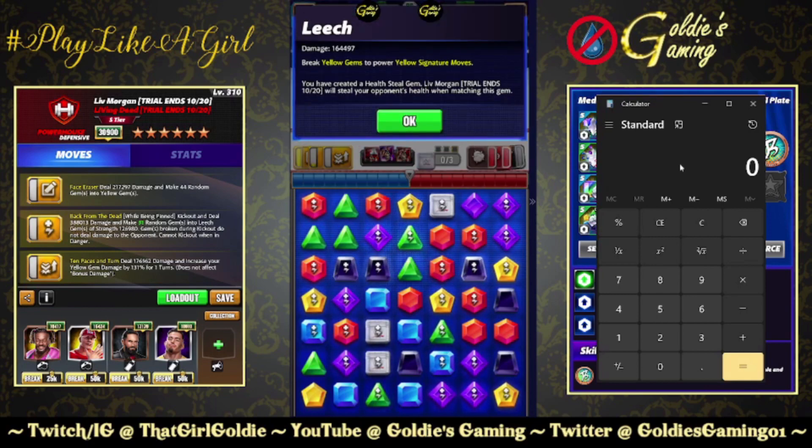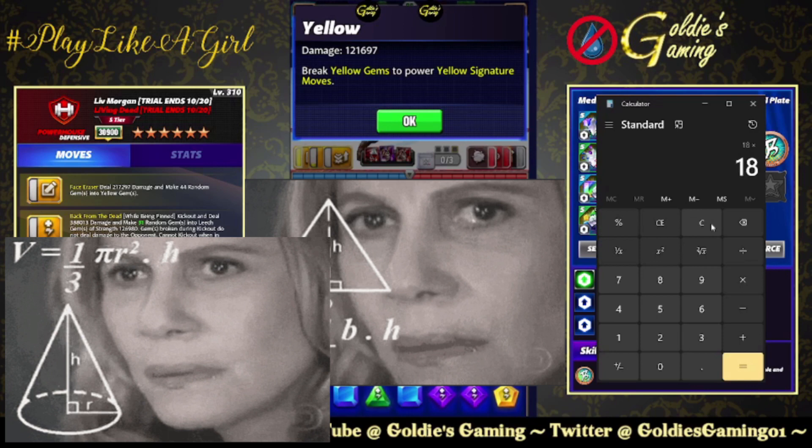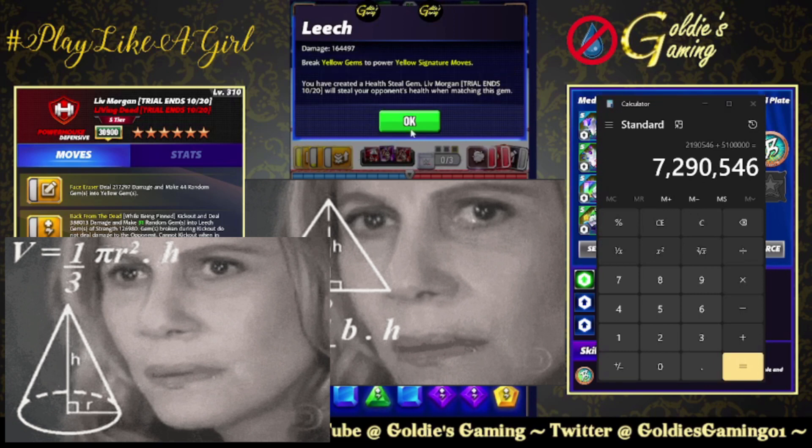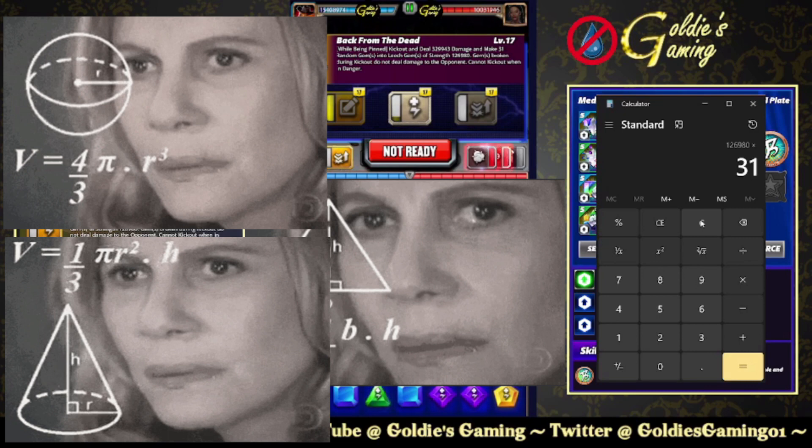You guys get to watch me not know how to do math because I hate math. So 31 times 164 — that's about 5 million, let's call it 5.1 million. The board is 49, so 49 minus 31 is 18. That's 7 million — and that's not taking into account the leech gems at 126 — oh my god. So let's call that 7.3 million. 126,980 times 31 plus 7 — I already figured out what the number was. Whatever, let's just say it's like 11 million. Whatever, I tried.